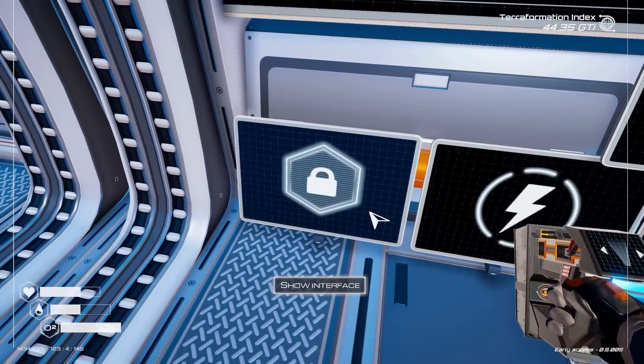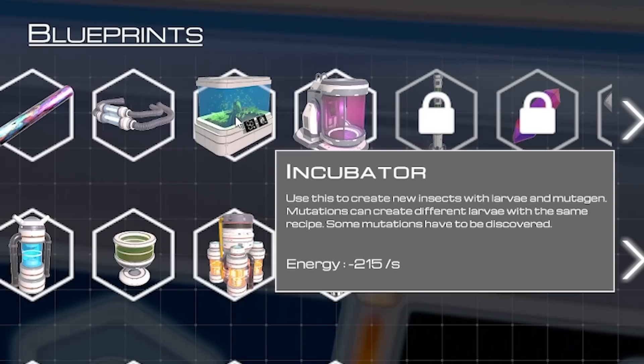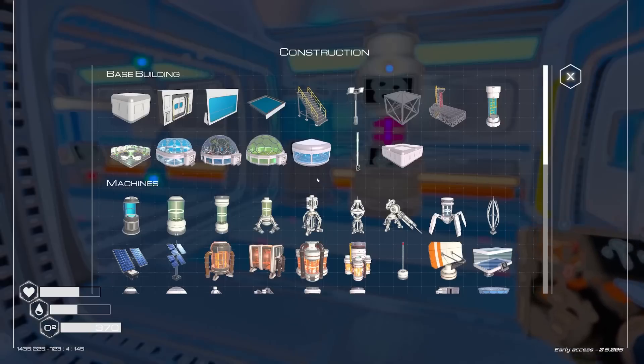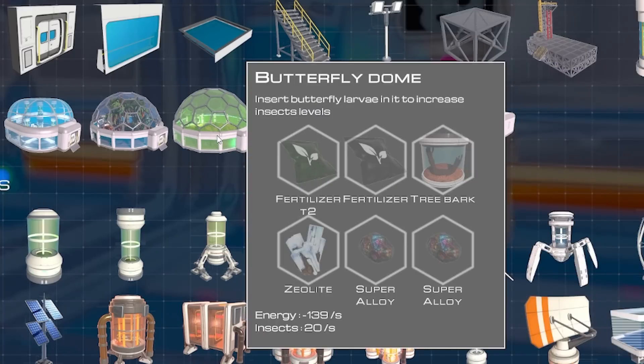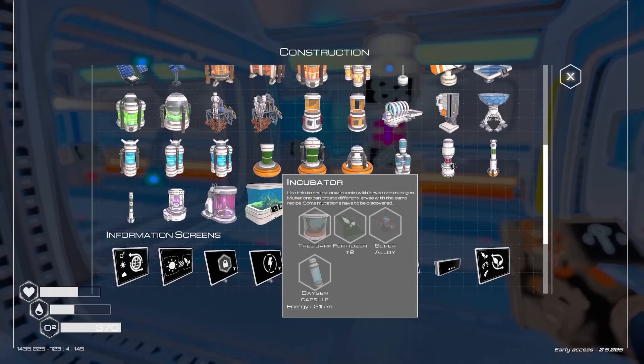So first things first, I guess we're going to go into here and we can see what we have to unlock and what we have unlocked. So this is definitely new — the incubator. Use this to create new insect larvae. And if I go into my inventory build thing, there's a butterfly dome: insert butterfly larvae in to increase insects. So we've got the incubator down here.